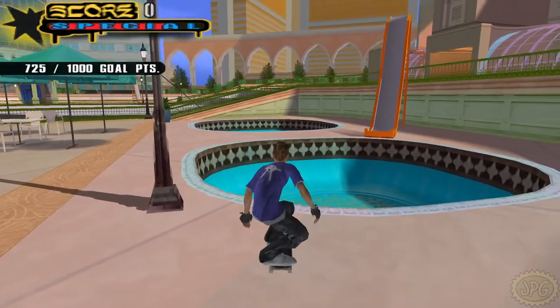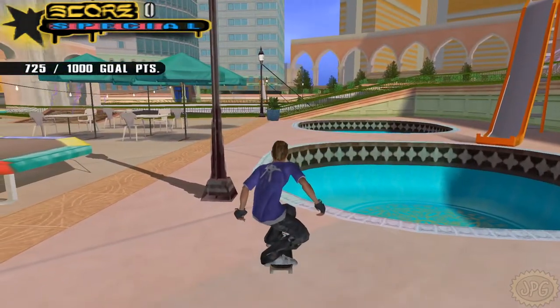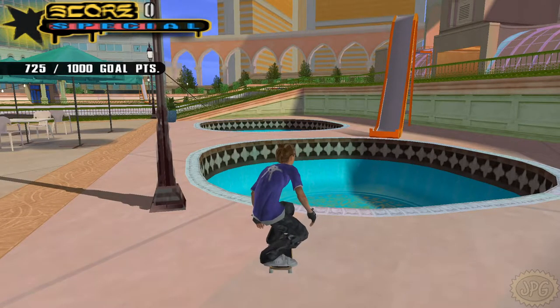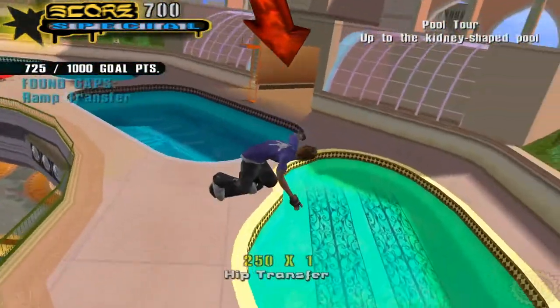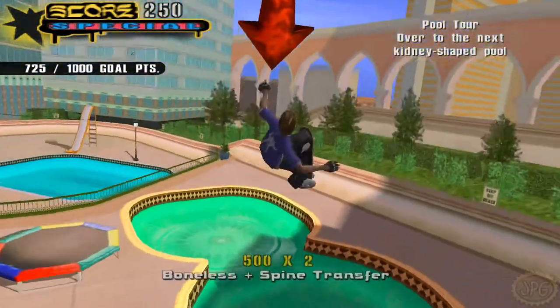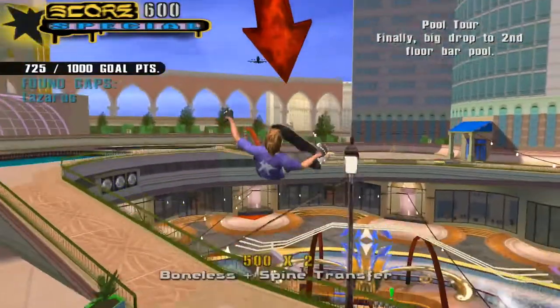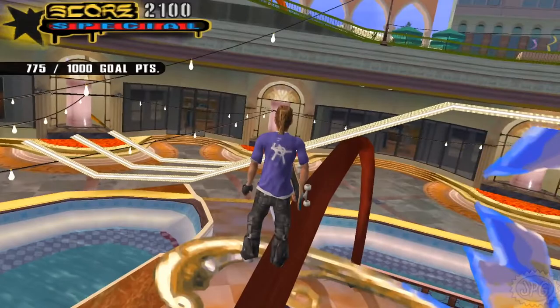Our final goal up here is a pool tour of sorts. We need to spine transfer from one pool to the next. You don't have to do it in a combo, which is good, but they do give you a very small window of time to go from one pool to the next. And then the big finish is to go down here into the bar. Beautiful — pool tour is done.